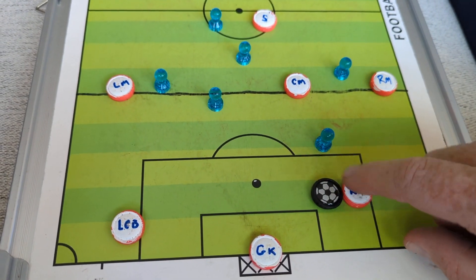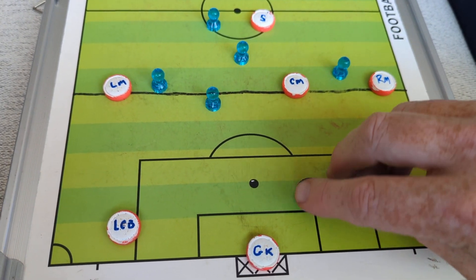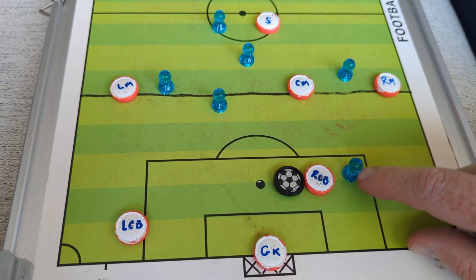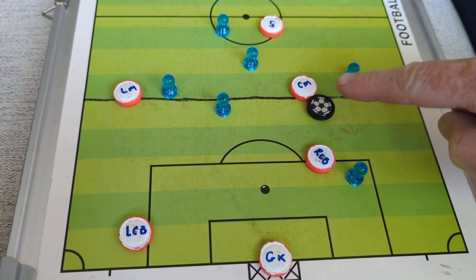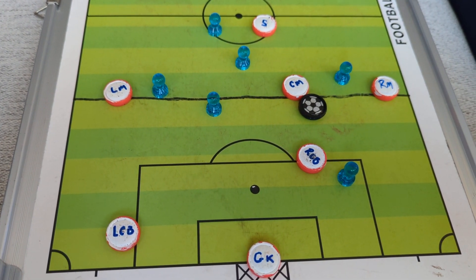The right center mid has it, and this player comes in and attacks — it's a good bit of ball skill. The right center mid beats this player, moves into this space, and finds the center mid who's moved over and is in between defenders. And we find them with the ball.